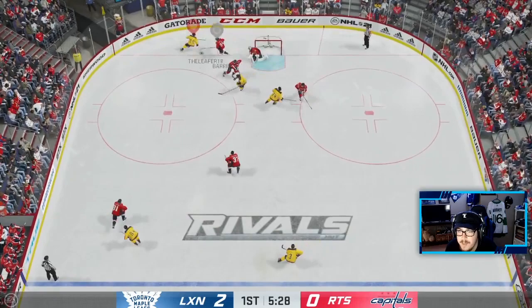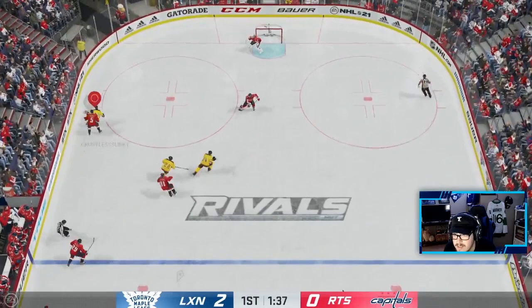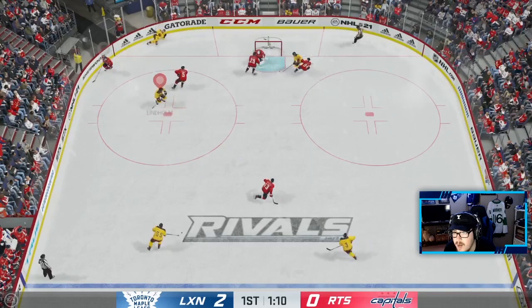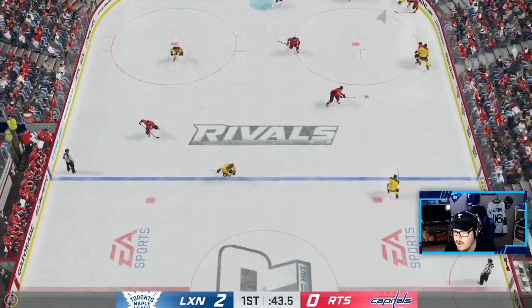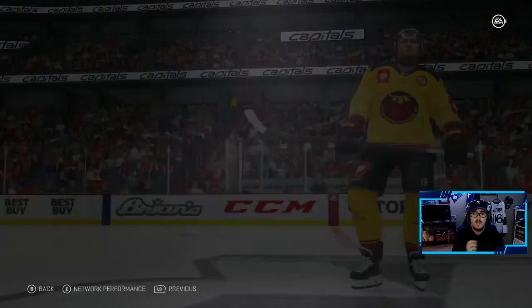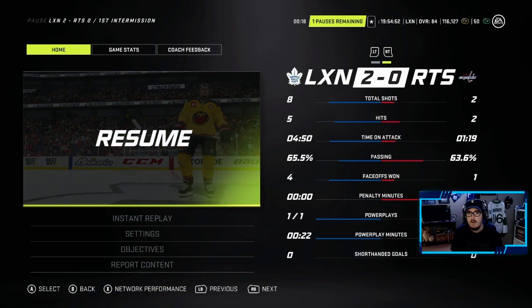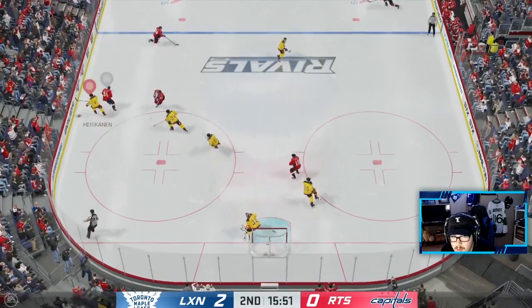Good sauce from Willie gives Marner some space, get it over to Willie — good save Holpe. Willie's getting his chances, this line is getting their chances. Auston Matthews — when he wants that puck, he's getting it. We're just trying to get a shot on goal. Let's just get out of this period. William Nylander even gets the play of the period — we are dominating this guy. Nylander has a goal on the power play, almost had two, and Matthews has been a beast.